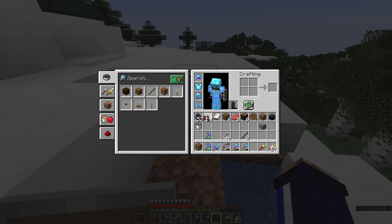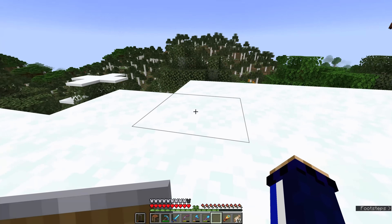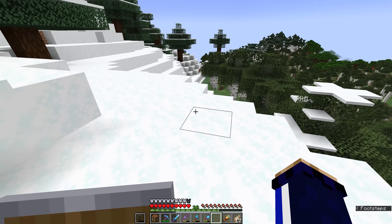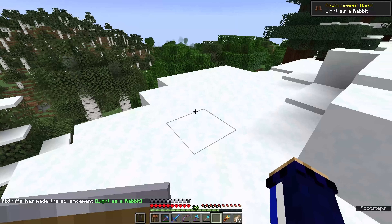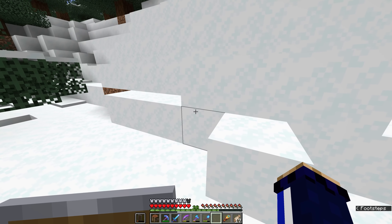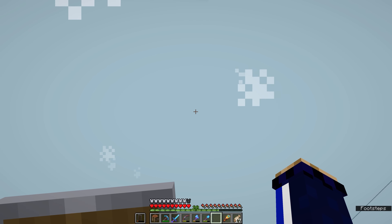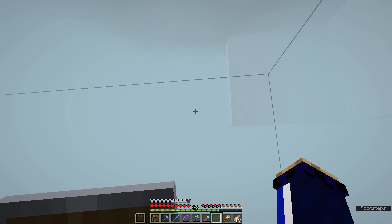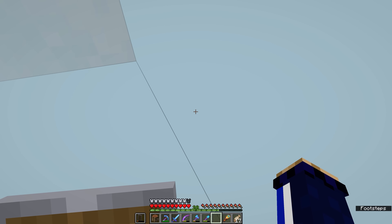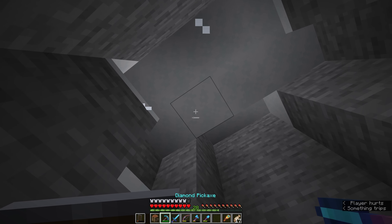If you have an empty bucket with no water in it, it's also possible to pick up a block of powdered snow in a bucket. You can't obtain it using silk touch or by just mining it with a tool — you have to collect powder snow in a bucket. Like other substances in buckets, it can only occupy one inventory space, you can't stack it at all. So you'll find that moving powder snow around is a little bit of a task, and we'll look into ways we can farm powder snow in future. The final thing you can do is wear leather boots. With leather boots, you'll still walk into the powdered snow, but they keep you warm enough that you don't have to worry about it.